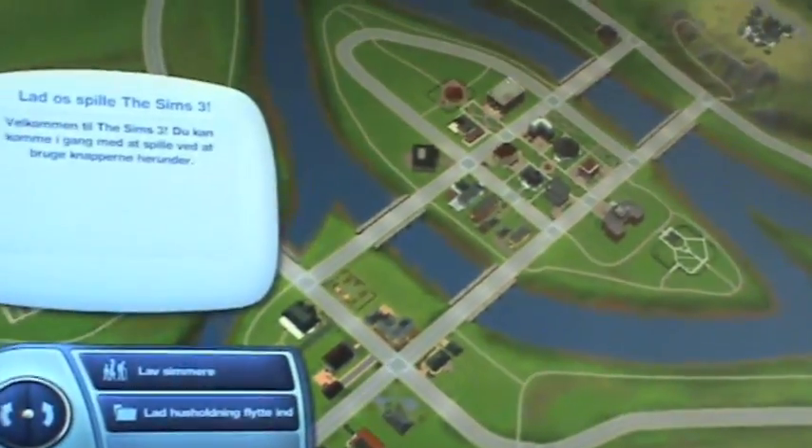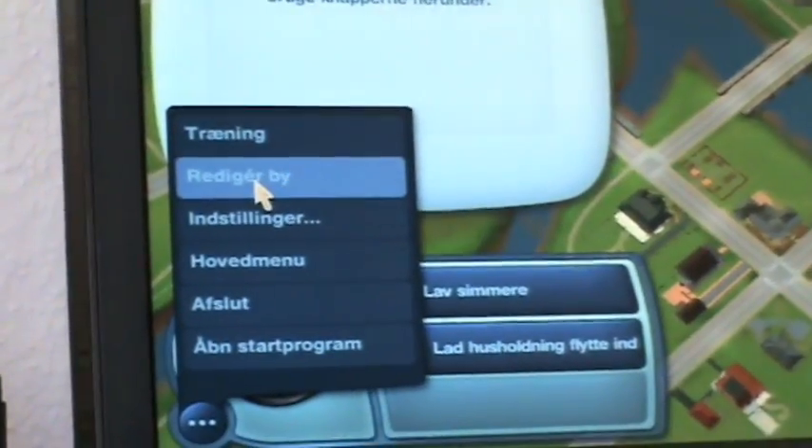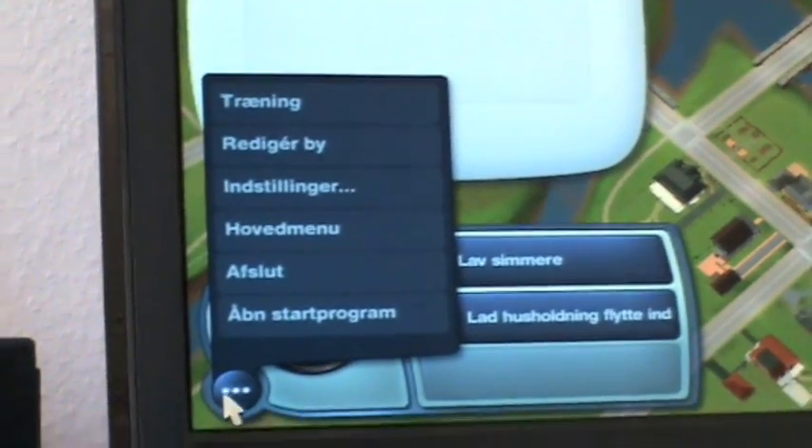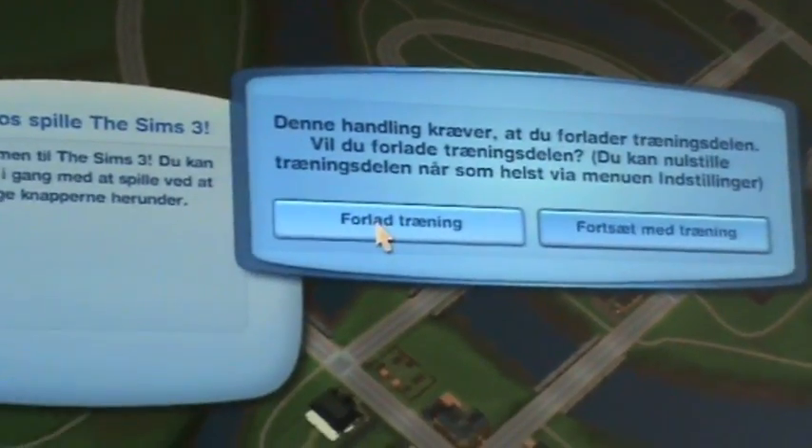The first time you load into the neighborhood it'll start some training. To end that, just click the three buttons down here and click Edit City, and just leave the training.